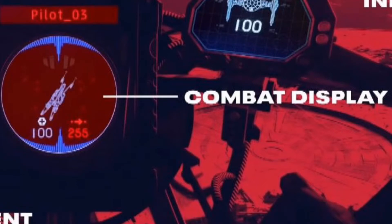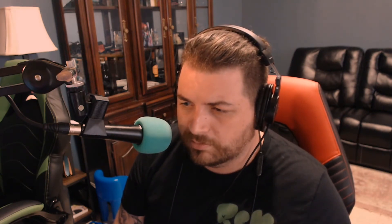Right here we have the combat display, which shows crucial information about enemy ships. We can see a U-wing, and in the bottom left there's what looks like a health meter — this guy is fully health'd up at 100. On the right there's a number, 255, and I'm wondering if that's a shield charge — whether you have to go through their shields before hitting their health. I'd speculate those two numbers represent the shield and health of the vehicle.